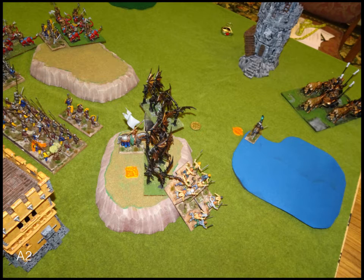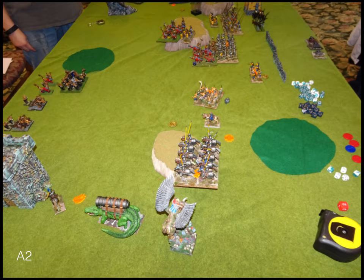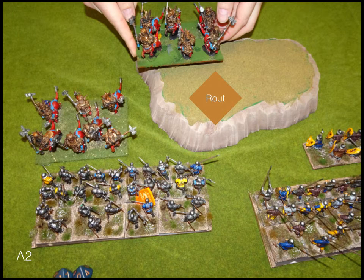Abyssal turn two — he double charges my army standard bearer on the hill but doesn't charge my general, probably not wanting to get charged afterwards by berserkers. On the other side, one half-breed regiment goes into the shield wall on the hill, and the other half-breeds go into my foot guard. His flyer flies over and gets ready to do some stuff. He keeps shooting at my berserkers, which is fine — he fails to roll a six twice so they hang out. His half-breeds do a good amount of damage on my foot guard, but it's a horde so you're not picking them up. His half-breeds on the hill do pick up my shield wall.